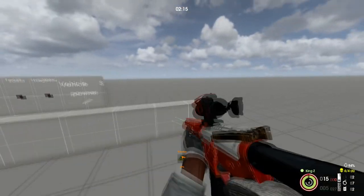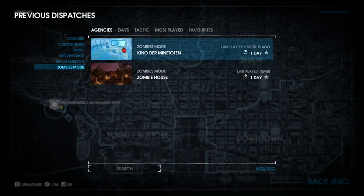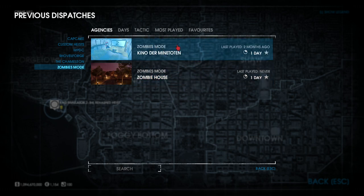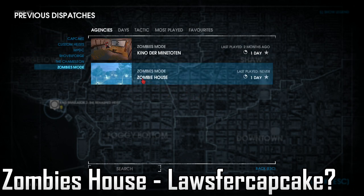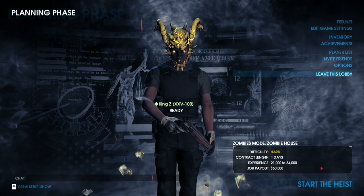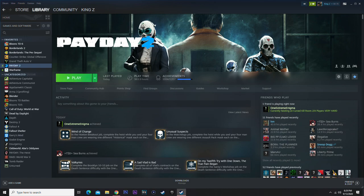Up next as always is a custom heist. We have Zombie House — yes, another zombies map. Hopefully I don't crash. Last time I tried to melee a zombie on a different map and crashed. This one is made by Cap Cake — shout out to him. We're going Hard mode difficulty. Zombie House, let's get it. I want to do a zombie stream eventually, so stay tuned and make sure you've got notifications on.